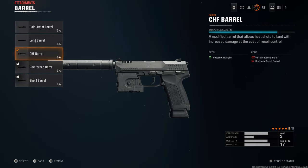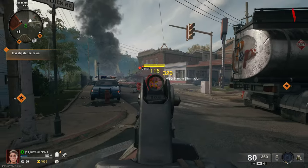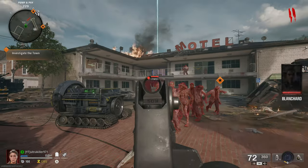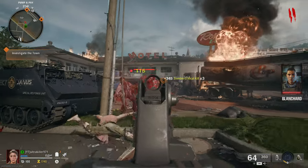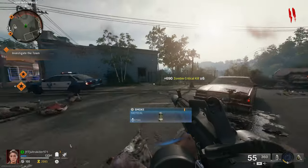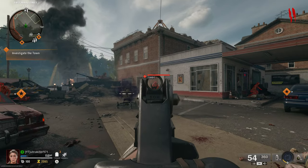Next up is the CHF barrel. I honestly wouldn't really recommend using this. It does say headshot multiplier, but it's not really a multiplier — it doesn't double the damage, but it does increase damage when you hit zombies in the head. The reason I wouldn't recommend it is because the vertical and horizontal recoil control is so bad that when you use other attachments to balance it out, it's kind of a waste. Of course, if the gun you're using doesn't need to worry about recoil, or you're hip firing, then use it — but for the most part, skip the CHF barrel.